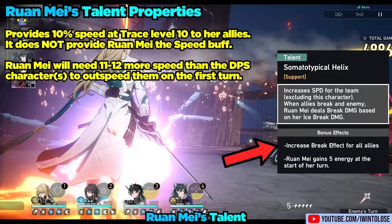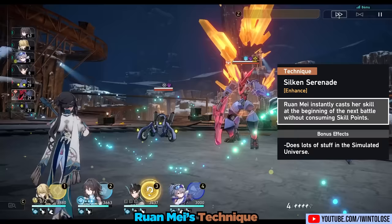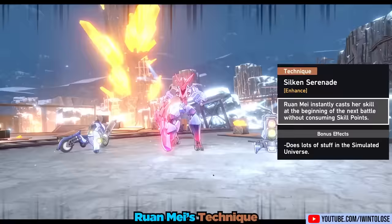Ron May's technique, Silken Serenade, is an incredible technique. Casting it before the battle will have her auto-cast her skill at the beginning of the battle. This is incredible, as she also generates the standard 30 energy from casting her skill, effectively providing her a ton of extra energy at the start. It also does a ton of stuff for the simulated universe, so your farming experience will be a bit easier if you use Ron May.